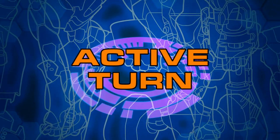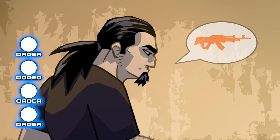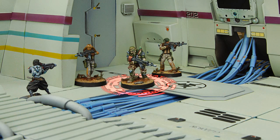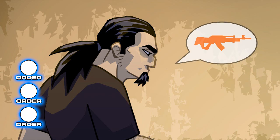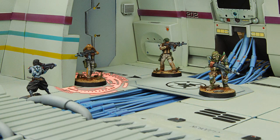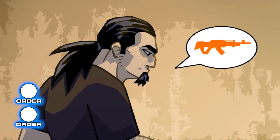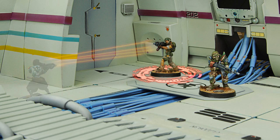In Infinity, an active turn means the active player develops his tactics, activating his figures, moving and then fighting with them. To be able to activate a figure, the player must spend an order. Each figure the player has chosen for his army provides an order, which is like an action any soldier from a combat group can use. The player can spend one or more orders on a single figure or across several of them.